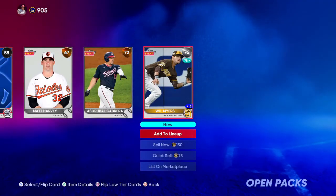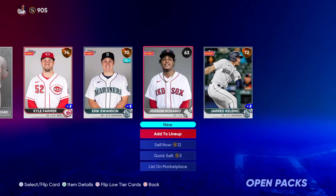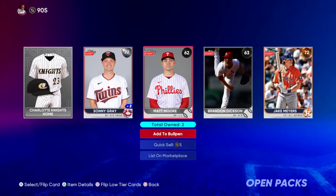Another silver — Will Myers for the Padres. Nothing really there. Eric Kellanick and Kyle Farmer are our two highest-rated players there. Jake Myers, and a Charlotte Knights jersey.